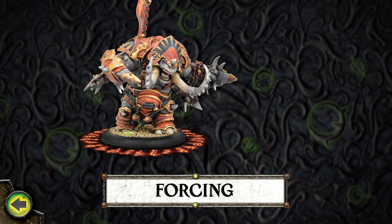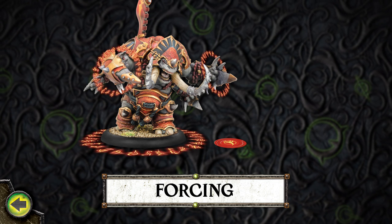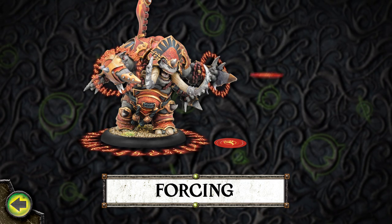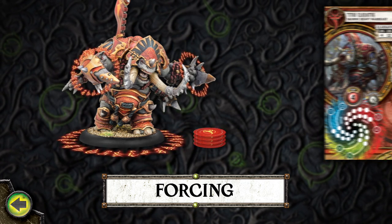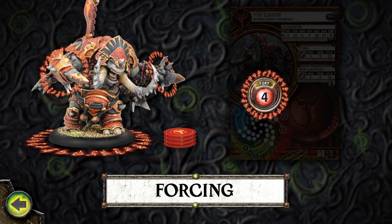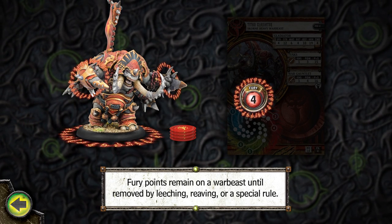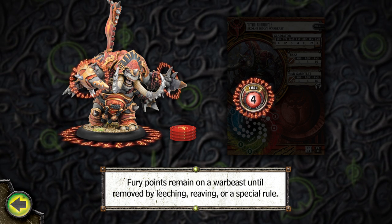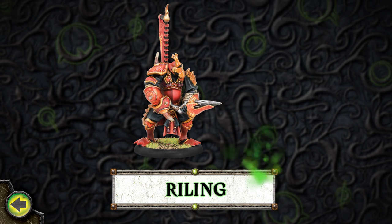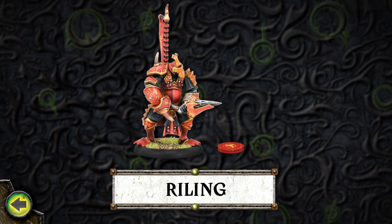Forcing a warbeast allows it to use its innate primal energy to achieve powerful effects. A warbeast gains one fury point each time it is forced and can only be forced while in its controlling Warlock's control area. A warbeast can be forced several times during its activation, but it can never have a fury point total higher than its current fury stat and cannot be forced if the fury point gained would cause it to exceed its current fury stat. Fury points remain on a warbeast until removed by leeching, reaving, or a special rule. During its activation, a warbeast can be forced for the sole purpose of gaining fury points — this is called riling. When a warbeast is riled, it can gain any number of fury points but cannot exceed its current fury stat. A warbeast can be riled even if it runs.